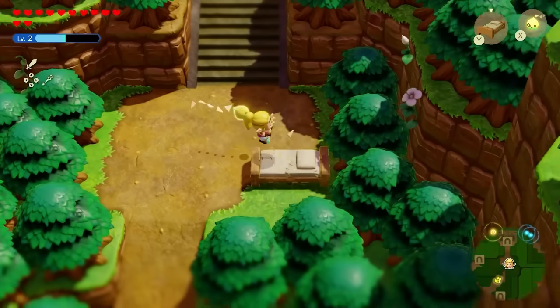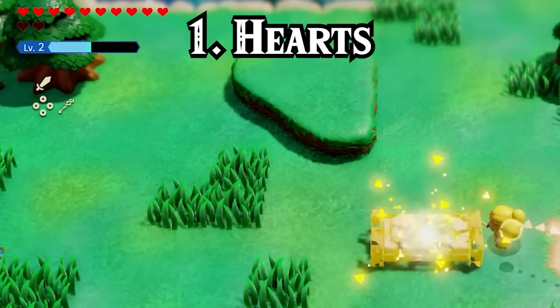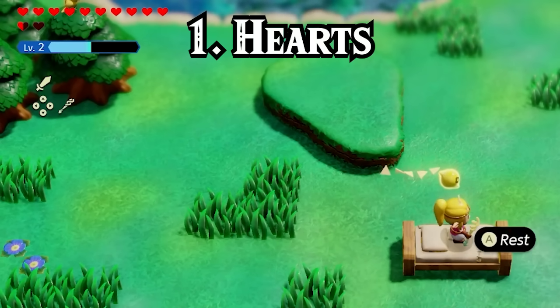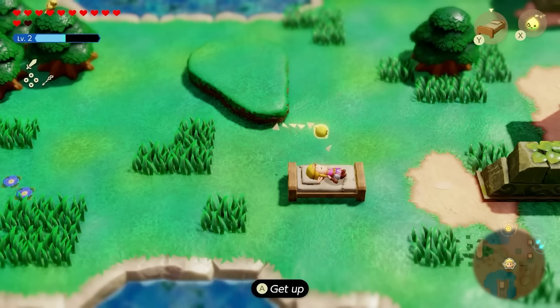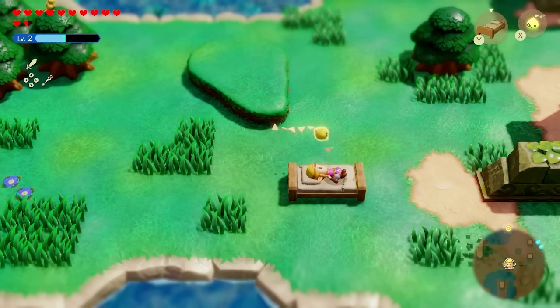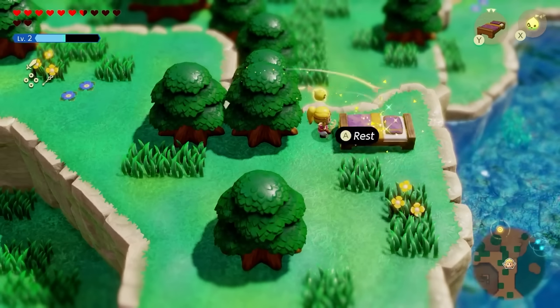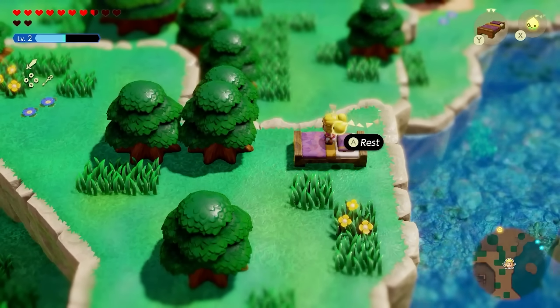To start off, I want to look at a few interesting things that can be done with the bed that you might not have known of, beginning with the fact that you can use them to restore your hearts, which can be super useful to get you out of some very sticky situations. This is done by just going up to the bed, then resting in it — the old bed restores half a heart, the soft bed restores one heart, and Zelda's bed restores two hearts. However, this doesn't stack while you're sleeping.